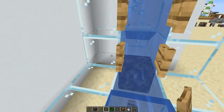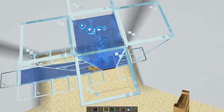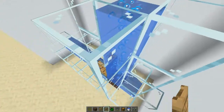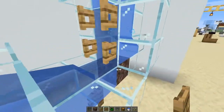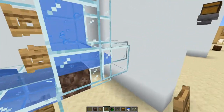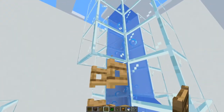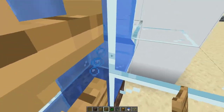You just go in, get pushed by that, and get zoomed up. How does it zoom you up? This technically only goes up if it didn't have this stream right next to it — a place for the water to flow. Without flowing water, the mob won't get caught because you have this little block up here that prevents them from moving farther up, so they wouldn't be touching this stream.